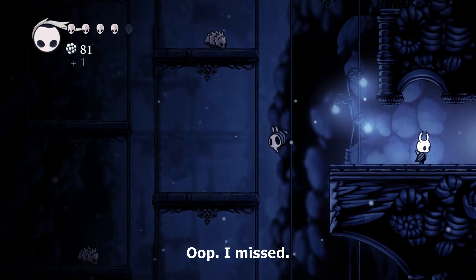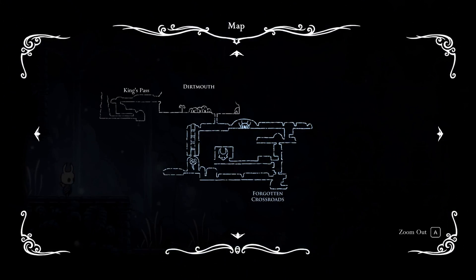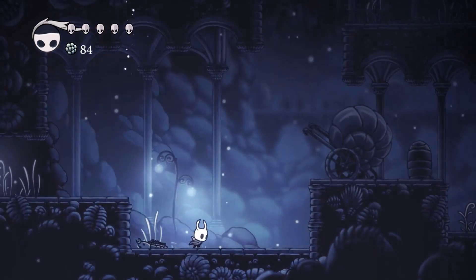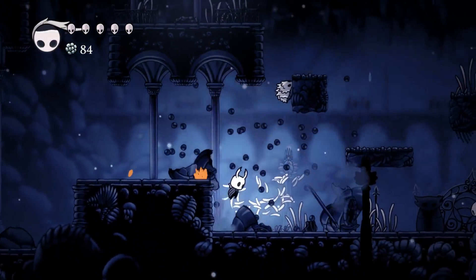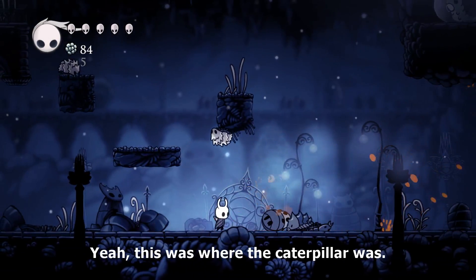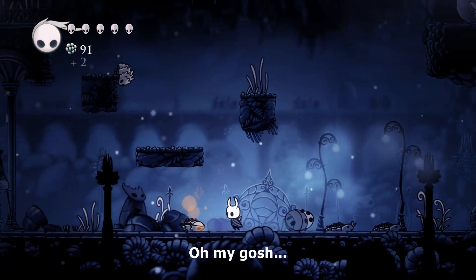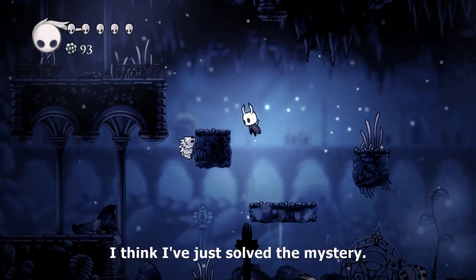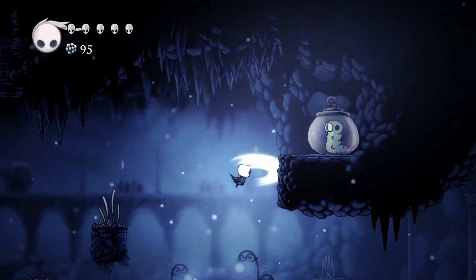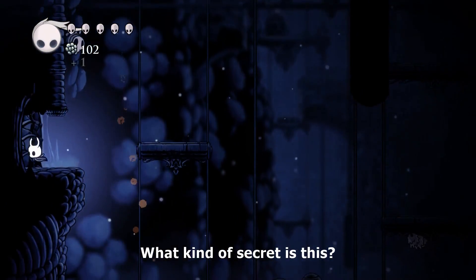Give me your candy — oh I missed. Have we been in here? I want to say we have. Boom! Oh, zombie bug. Yeah, that's where the caterpillar was — I wonder if that's related to the guy that's crying. Oh my gosh, I think I just solved the mystery! But at the same time I have no idea how to get to it. I got excited but... oh, can we go that way? What kind of secret is this?